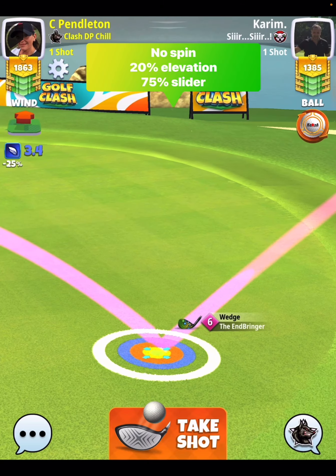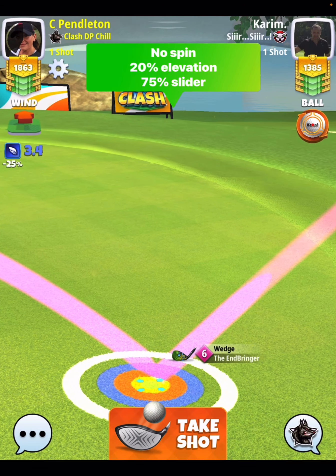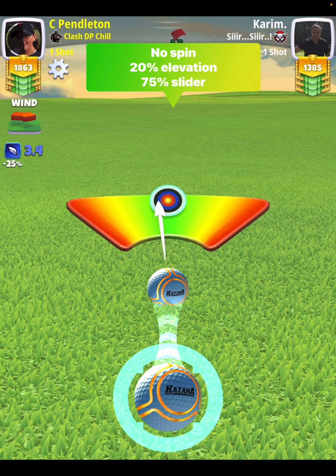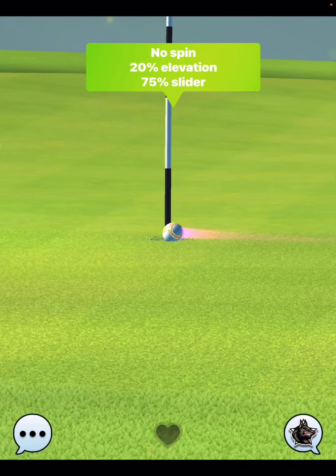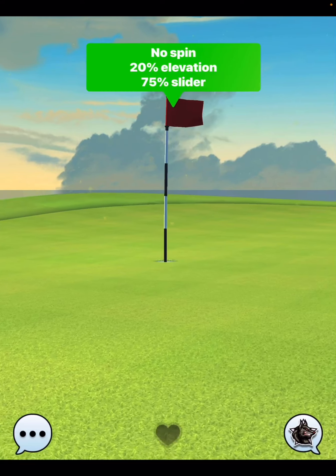Now if you want to make this hole easier and eliminate the overpower, you can play with a Kingmaker — same setup. You can even play with a Berserker, though with the Berserker you might have to use a tad of right curl. You just have to make sure you avoid that sand trap on the fairway to the left-hand side. But anyways, multiple plays here to play hole number one.